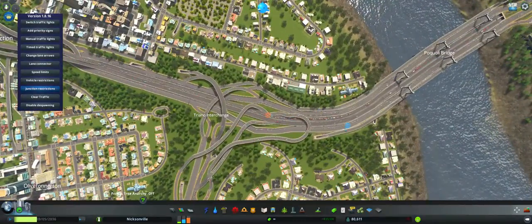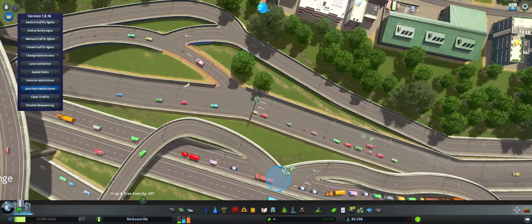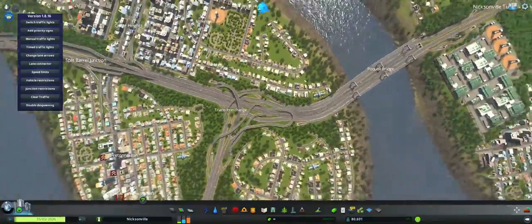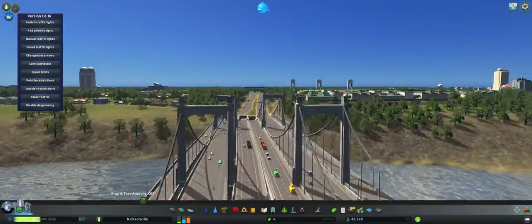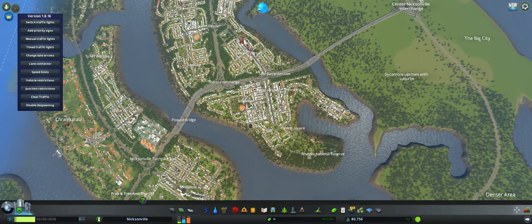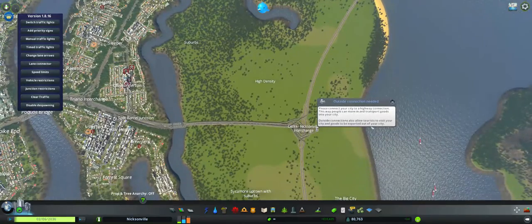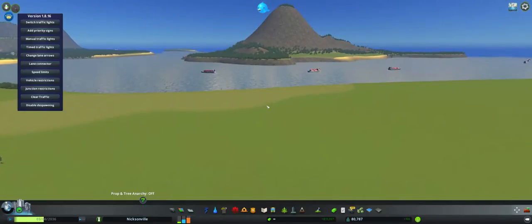That should help. It looks like everything's fixed up. I just really like this bridge, and the highway in general — Split Barrel Junction, Triano Interchange, Paquale Bridge, Nixonville Turnpike End, and the center Nixonville Interchange. Looks pretty great to me.